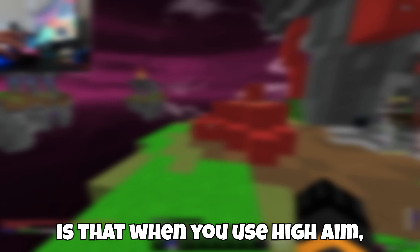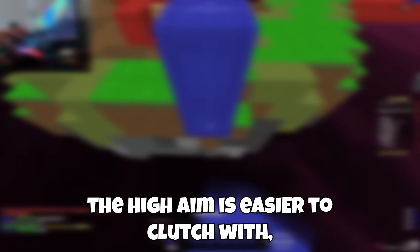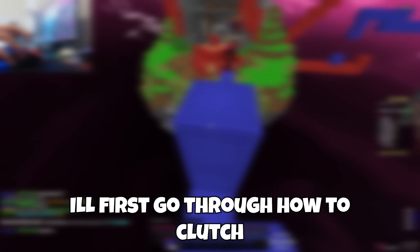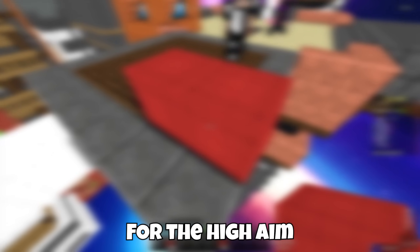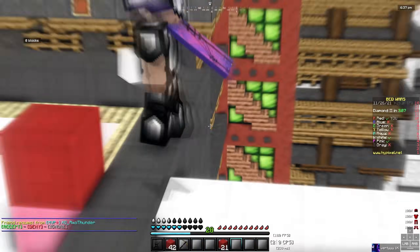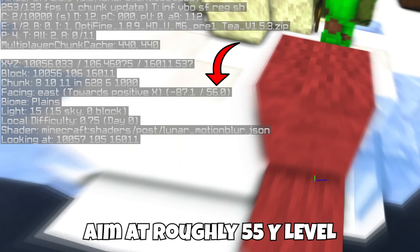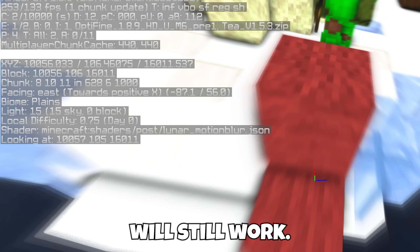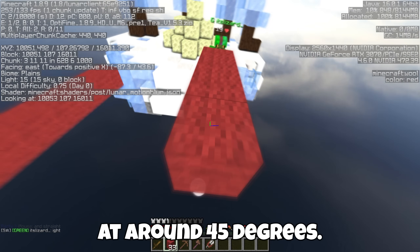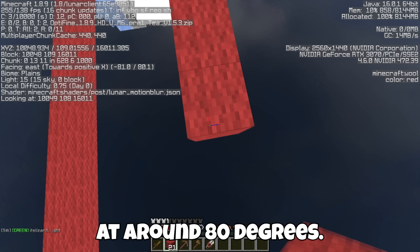The difference between high aim and low aim is that when you use high aim you clutch a block higher than if you were to use low aim. In my opinion the high aim is easy to clutch with but it requires the other player to hit you with perfect knockback. For the high aim it's all about aiming up during the middle of the extension so that you can clutch on a block higher. To clutch, you will need to start a drag just before your opponent hits you. Aim at roughly 55 Y level — a bit lower and higher will still work. Start a drag then aim upwards during the middle of the extension at around 45 degrees. Keep dragging until you land the extension, then aim downwards near the end of the extension at around 80 degrees.